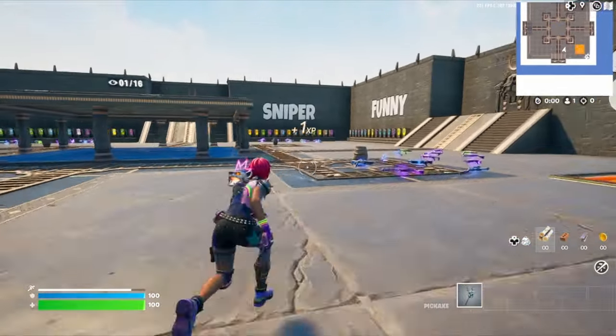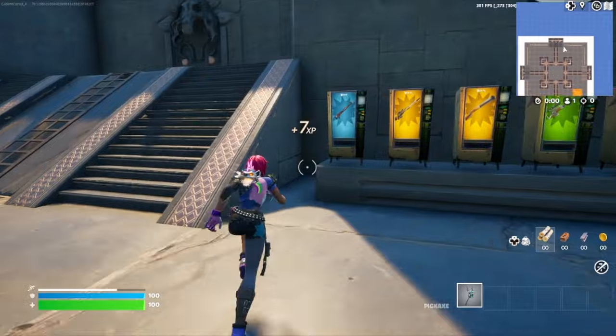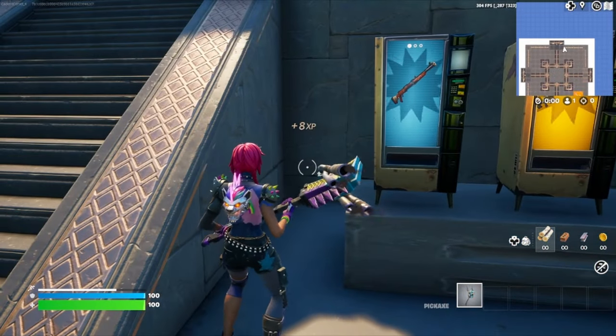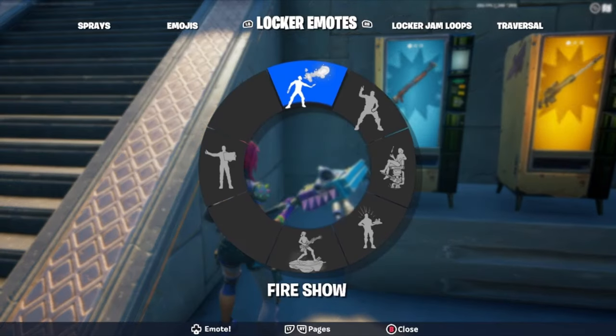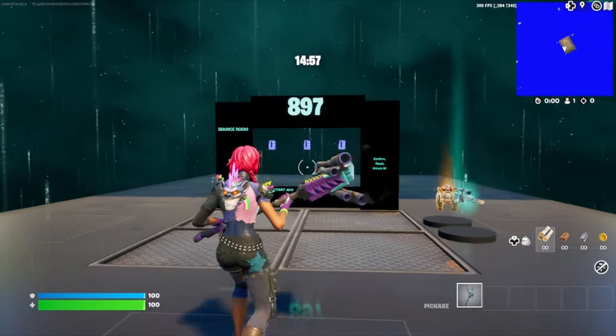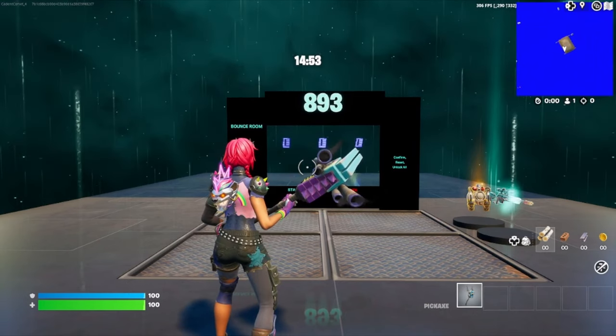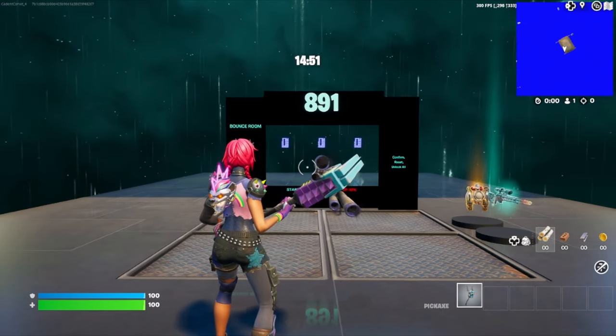Comet should have brought you to this map. Now first thing we're going to do is run down here towards the snipers, stand right here next to the stairs, and go ahead and emote. If you've done that in the correct spot, it'll bring you to this area where we have a 15 minute timer and the code to enter. I'll see you when the timer hits zero.